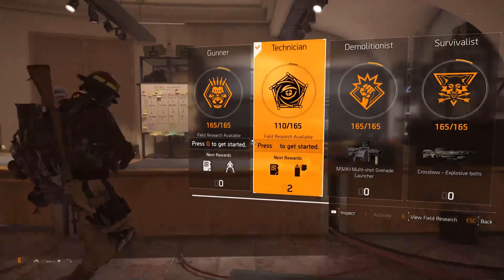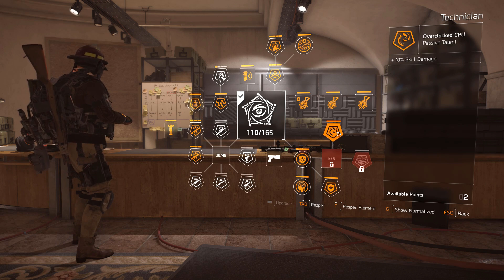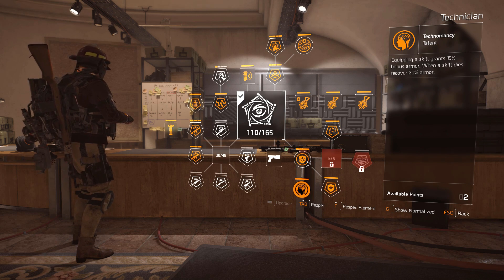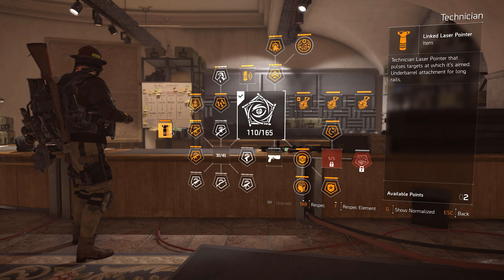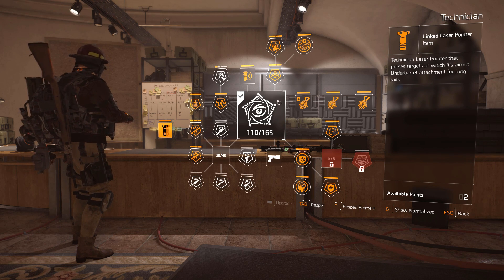First and foremost, make sure you have the Technician. Make sure skill damage is active instead of skill healing, because we don't need healing. We basically have a rifle clutch build right here. Then just go over everything — 50% pulse resistance, all of that must be active — and make sure this, my rifle, is active. That unlocks one of the most important things in this build. This is why we use the Technician.